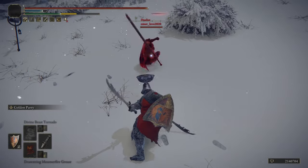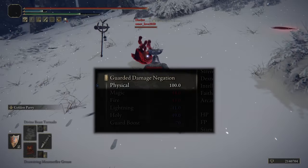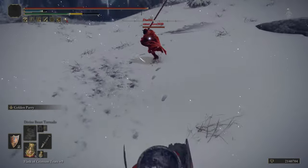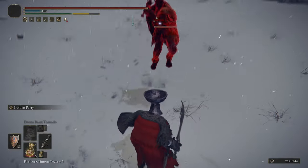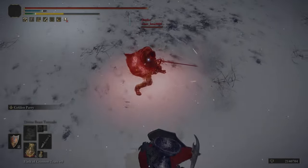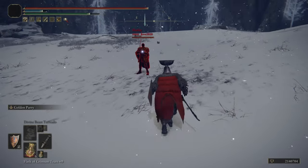The shield technique: use the shield to negate all damage from ultra great sword attacks. You have to use a shield with 100 damage negation - this way you cannot even take any damage, and the stamina bar holds up very well against these types of attacks. As you can see here, I don't take any damage, and I have to risk between the hits to reset my stamina bar.